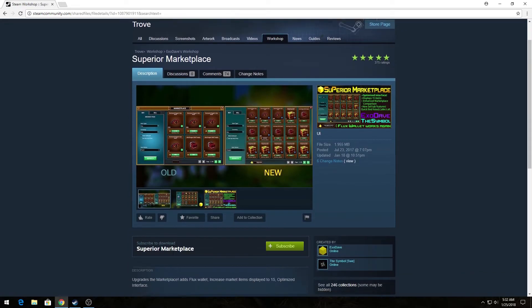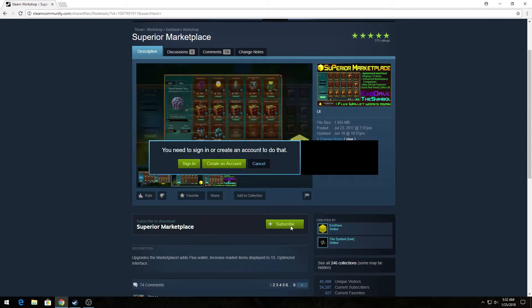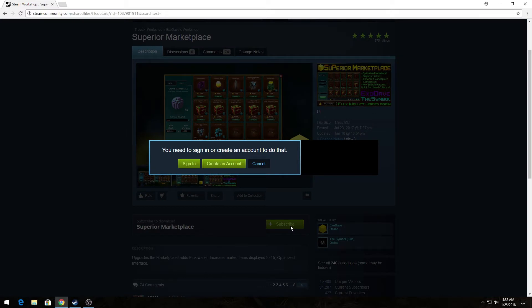Once you do find it, you're going to see a little green button that says Subscribe underneath the mod. All you've got to do is subscribe to that, restart your Trove, and it's installed.